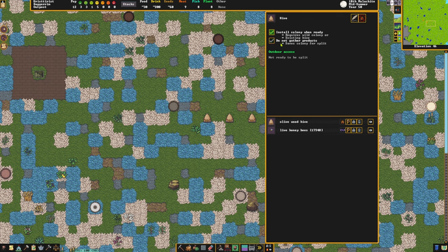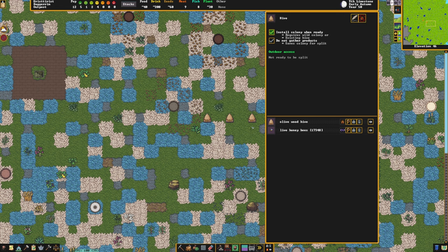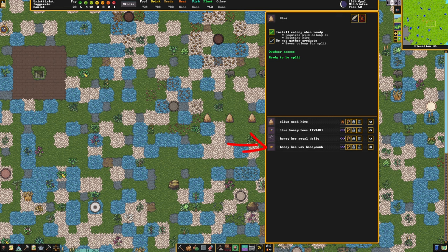Then the waiting begins. After 3 months you will receive the message 'ready to be split' in the hive. From now on another hive can be colonized with the colony, but the split status is then reset again for another 3 months. If no splitting has taken place for 6 months, you will automatically receive honey bee wax, honeycomb, and honey bee royal jelly in the hive.